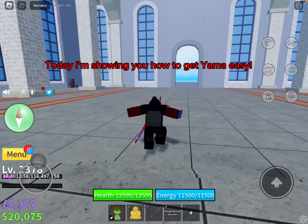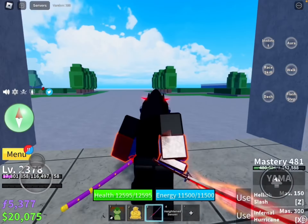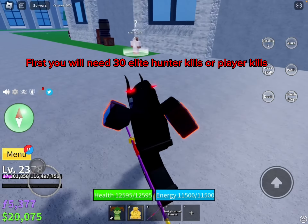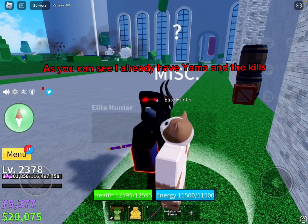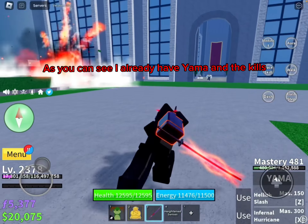Today I'm showing you how to get Yama easily. First, you will need 30 elite hunter kills or player kills. As you can see, I already have Yama and the kills.